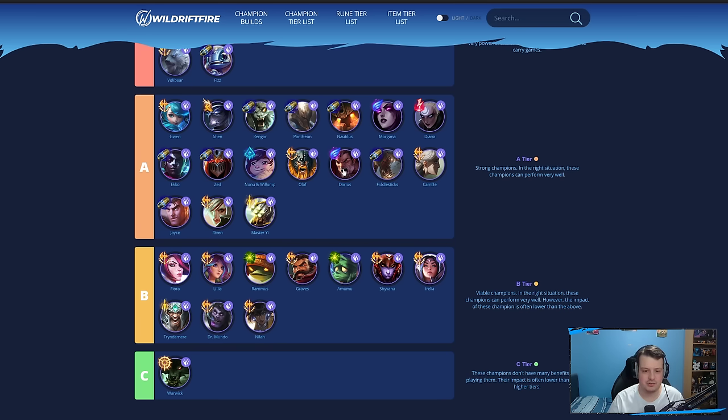Darius with Phase Rush can still carry quite a lot of teams, especially if you can get your ultimate reset. Fiddlesticks is really annoying to deal with — a really cool champion. With the AP items, he's very strong. If you can use your vision to your advantage and stay in the fog of war, you could do really well.